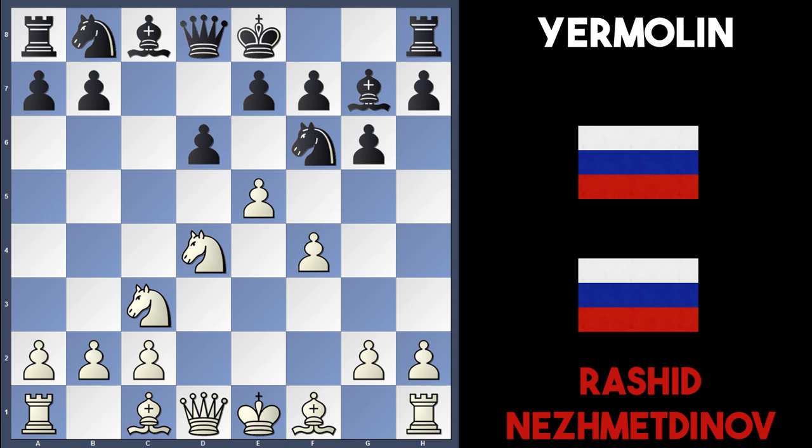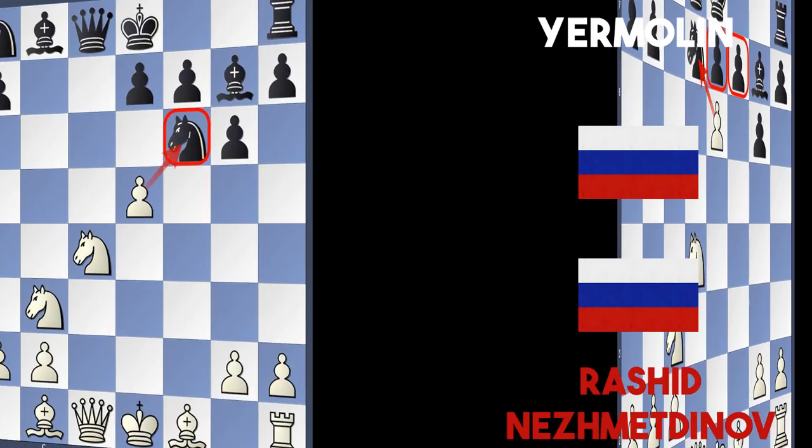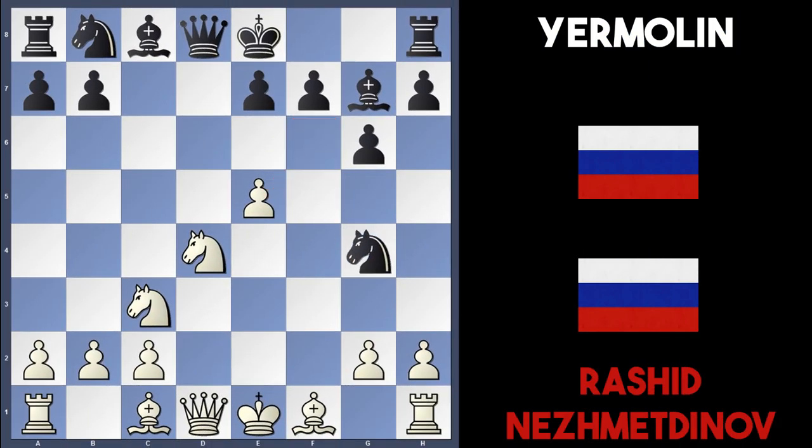Going back to the game, Nesmetnov had just played e5 attacking the knight on f6, and black took it with d-takes-e5. Nesmetnov recaptured, again attacking the knight on f6, and already it's looking quite bleak for black. If Nfd7, white should just play e6, undermining black's position and disrupting the pawn structure. Another move, Ng4, actually favours white too.